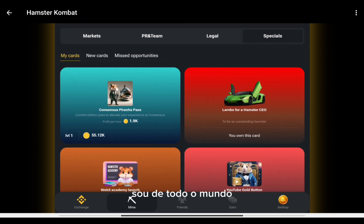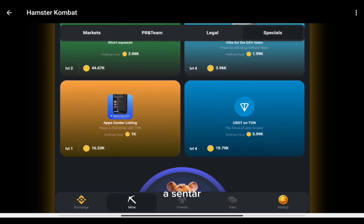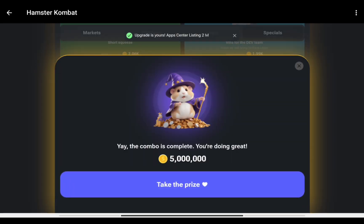The third one is Absenta List Team. Click on this one and you'll have your five million daily combo bonus — you can see this on screen.